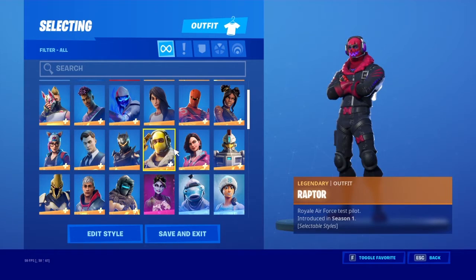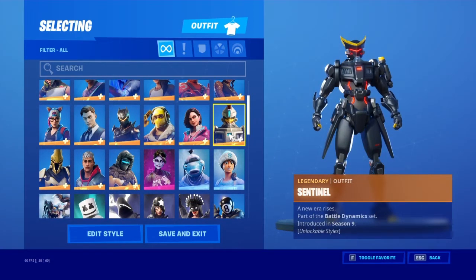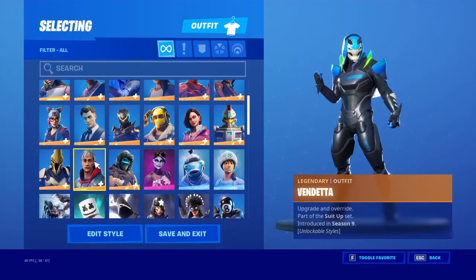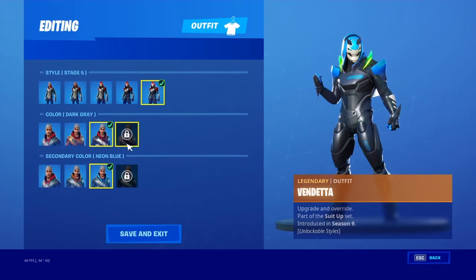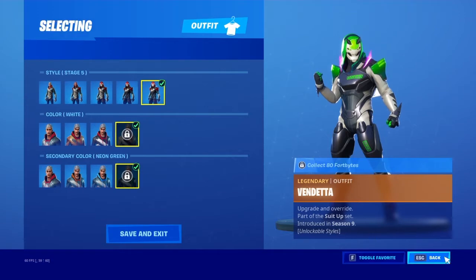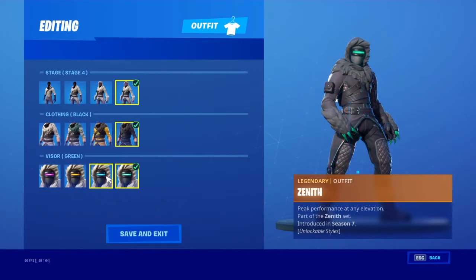Raptor. Rocks. Sentinel — I'm pretty sure I said it. Ultimate Knight. Got Vendita — I'm pretty sure I didn't get maxed out because I wasn't able to do the 85, the four bites thing, but don't matter. Then we got Zenith maxed out.